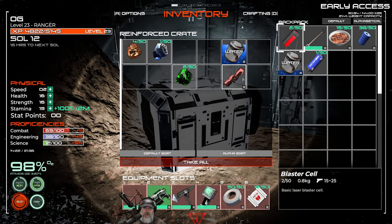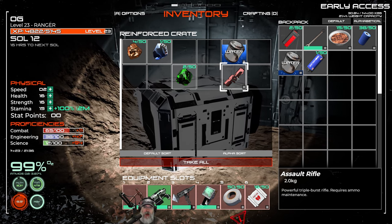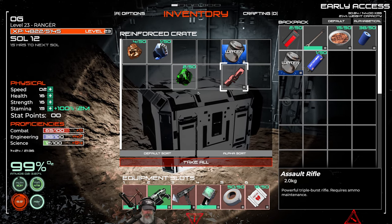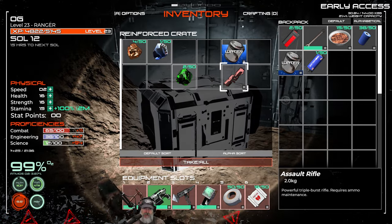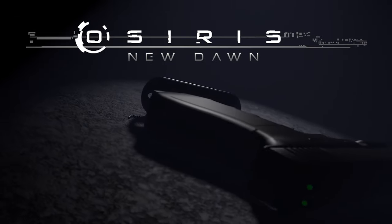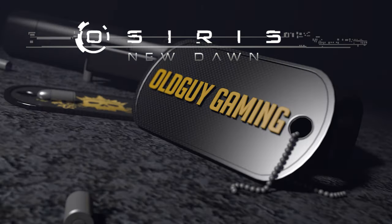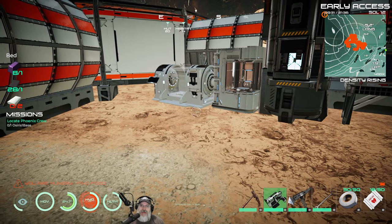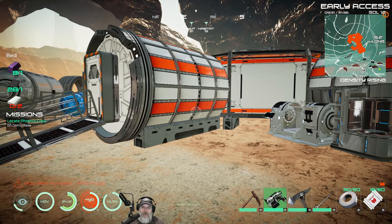Oh wow, look at this guys — an assault rifle! That was a lucky find because we can't make this right away; we need something special to craft it. Welcome back everybody to Osiris on the experimental branch. I am an old guy gaming.